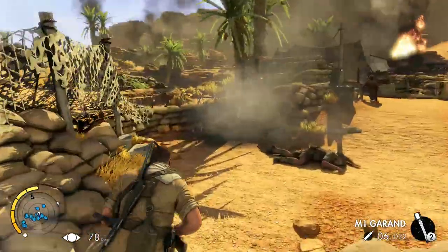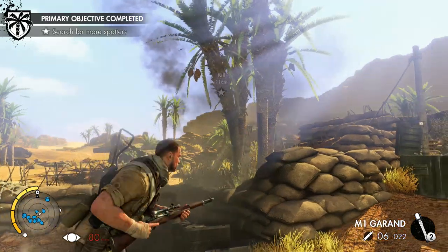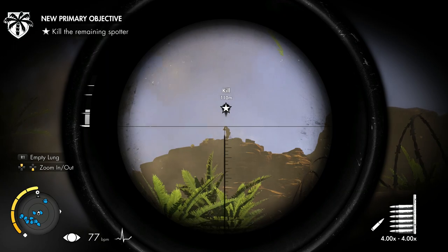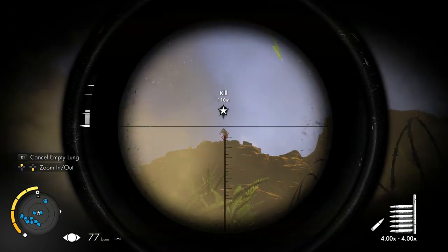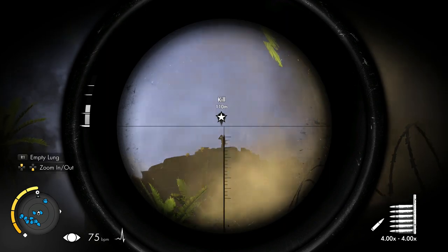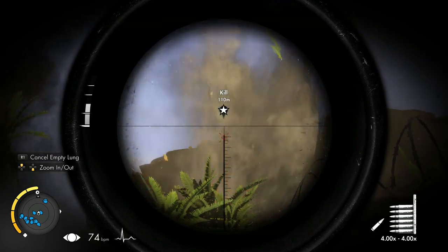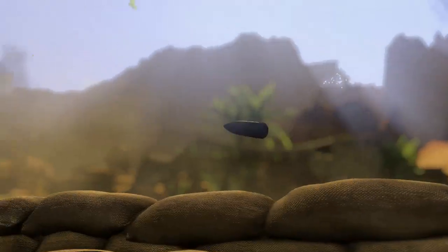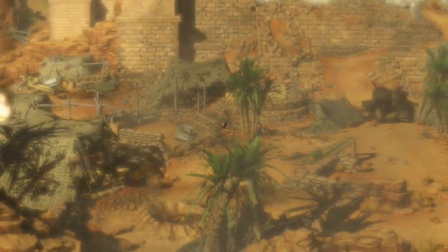There's no lung capacity — can we still hold the breath? That guy's quite far away so the bullet drops quite a lot. Landed it. I think normally when you get the kill cam you've landed the kill shot.